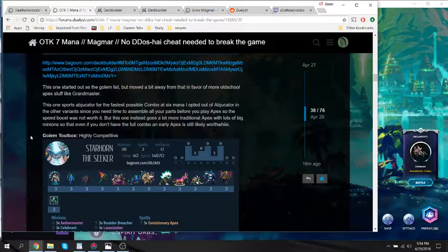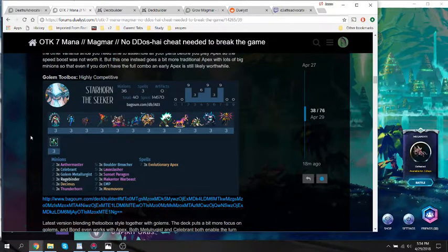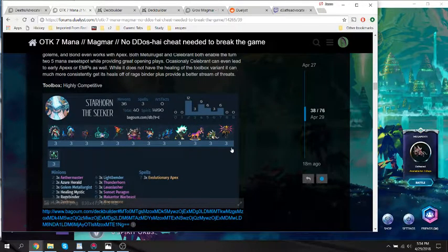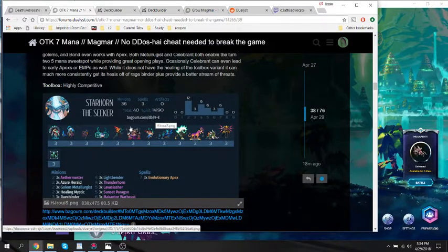The next version is less Apex-based and instead has some more toolbox-y stuff with some golem synergy — extra ramp with golems, extra AOE, just good stuff all around. Then there's a version where we skip the golems and go for a dedicated toolbox complete with healing and dispel and that kind of stuff.